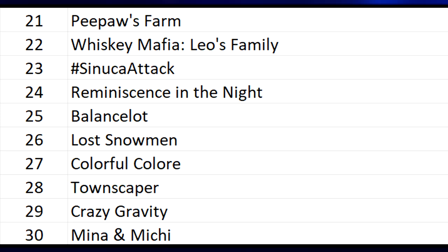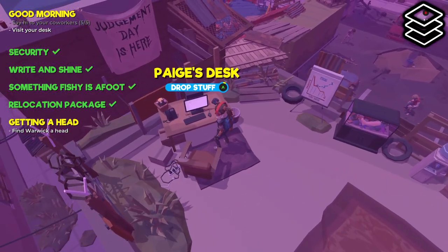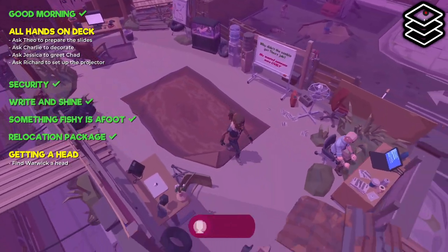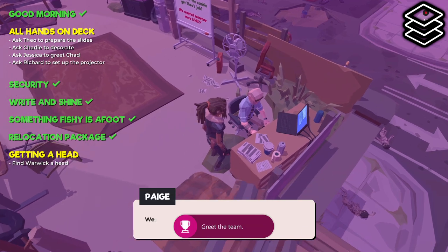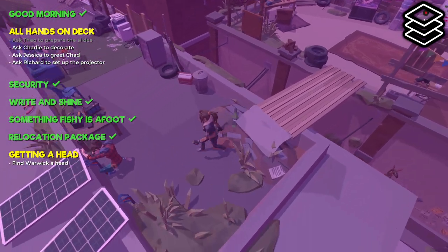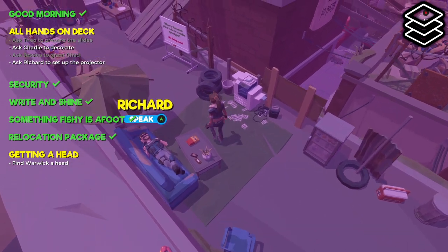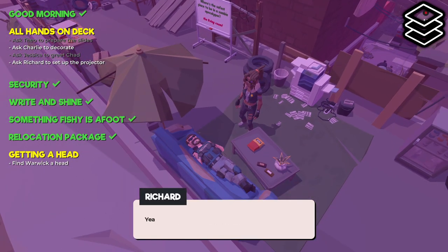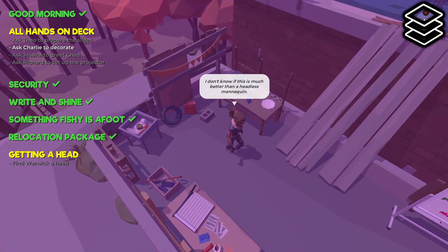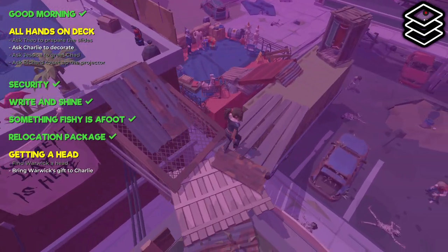Starting off with number 20, we have Zoffice. Zoffice is a 3D isometric adventure game where you are given a couple of tasks to complete in the office during a zombie apocalypse, and in order to get all the achievements you will need to do the game in five minutes or less. A guide will generally help you do the game faster. If you get the speedrun down on your first try you can get this done in five minutes, but if you have to do two or three runs it could take approximately 15 minutes. This is also the first game in our list with a stack icon, meaning you can do this game a second time on Windows with a cost of $5.